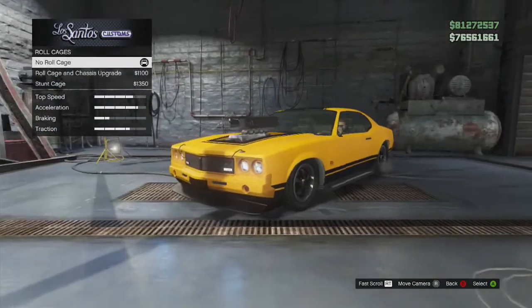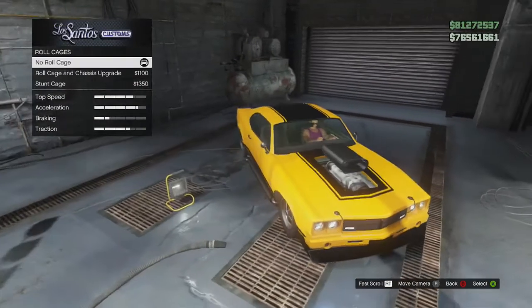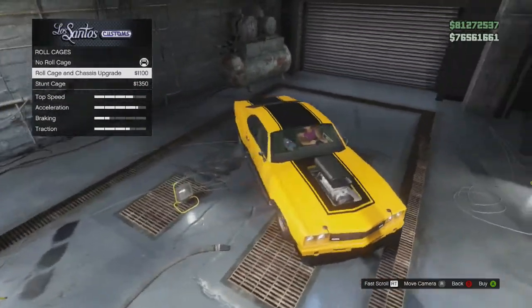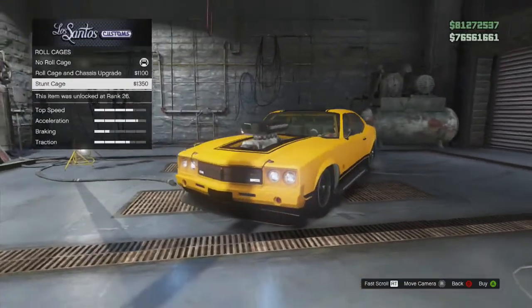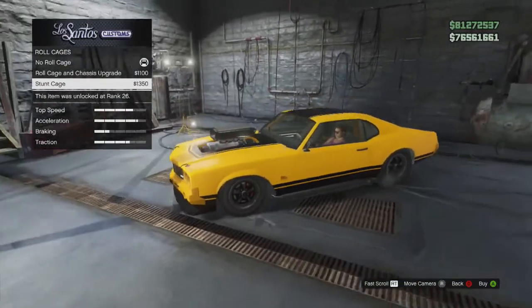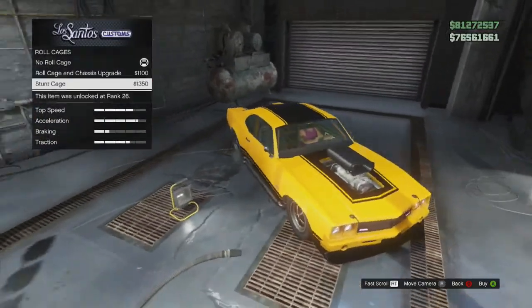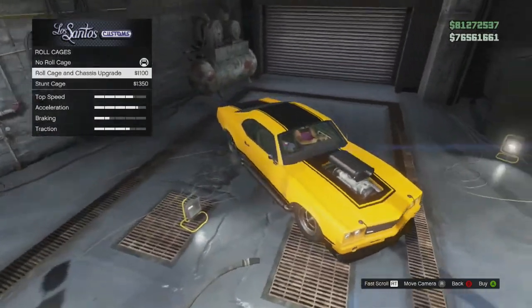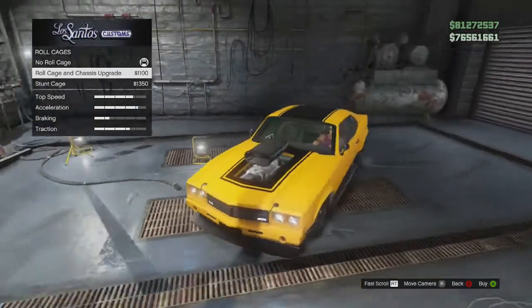You've got the roll cage inside - the sort of roll cage and chassis upgrade. This is my favourite one because it's got the NOS tank in the middle of the car. Then you've got the stunt cage which is kind of a brown rusted cage that I don't really like, and that's the most expensive one. But I'm gonna go for the NOS tank one because the frame actually kind of blends in with the car.